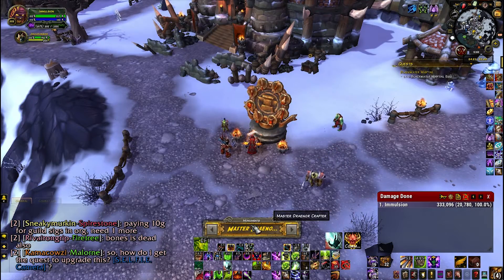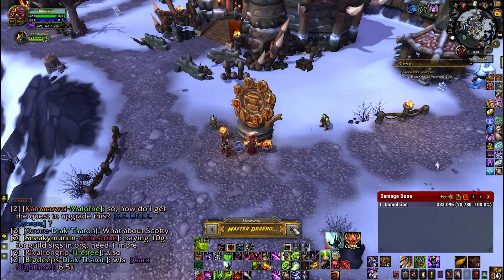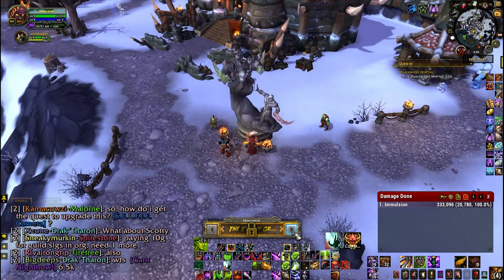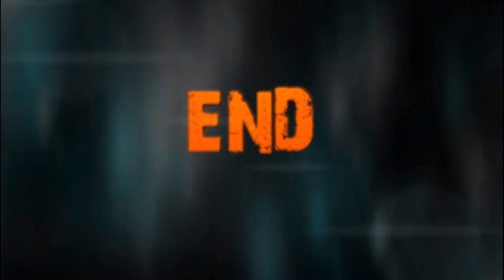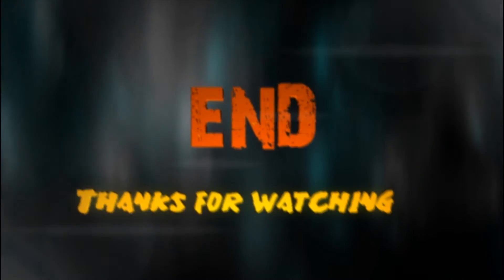They continue to have it as a clickable option so you can always click it and select it. You just click it, select it, then select whatever statue you want, and then you just walk away. That's it — you don't have to do anything extra.